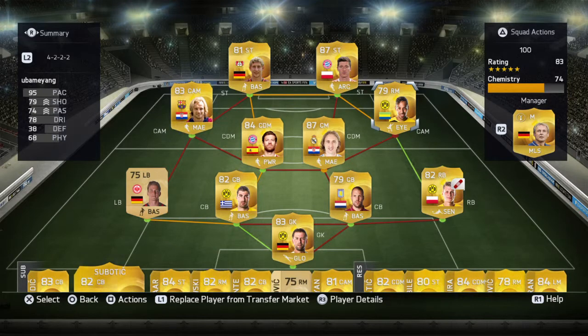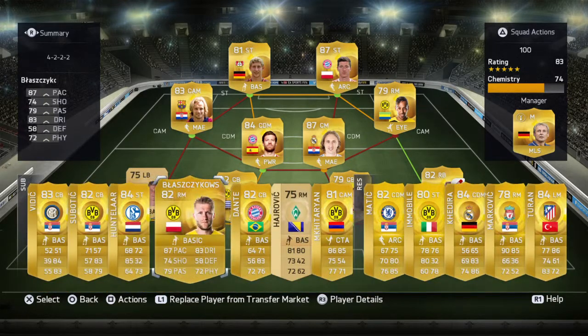So if you basically set up the starting 11 for Borussia Dortmund, you'll get 100 chemistry. If you set up the starting 11 for the Spain national team, you'll get 100 chemistry. It's not like you can play around with the combination of teams and get 100 chemistry just by trying and being creative like I tried to be — it's just copying and pasting lineups for existing teams, and I didn't like that. I thought I could be more creative and get a cool team, but that wasn't the case. Still, I got 74 chemistry.